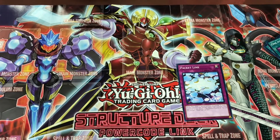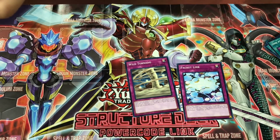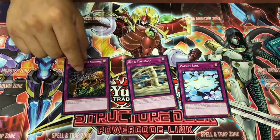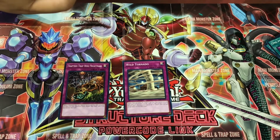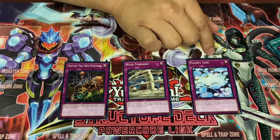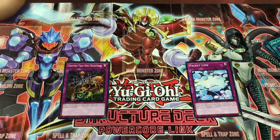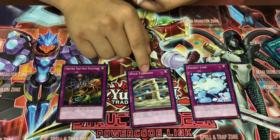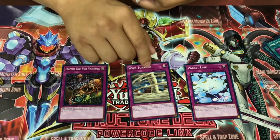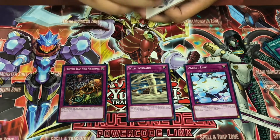Trap cards: Packet Link, Wild Tornado, Trap Tricks, Whole Nightmare. Whole Nightmare: if a monster that was special summoned this turn activates its effect on your opponent's field, negate its effect and if you do, destroy that card. Packet Link lets you special summon any monster level 2 or lower from your hand, deck, or graveyard to a zone a Link monster points to — kind of like a Call of the Haunted but from deck, hand, or grave. Wild Tornado targets one face-up spell or trap, destroys it, then its controller can set one from their hand. It's essentially kind of like a Red Reboot — just without wasting half your life points.